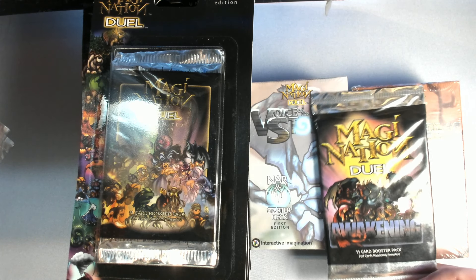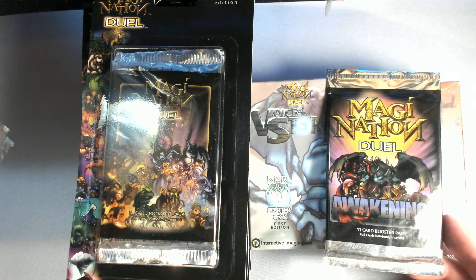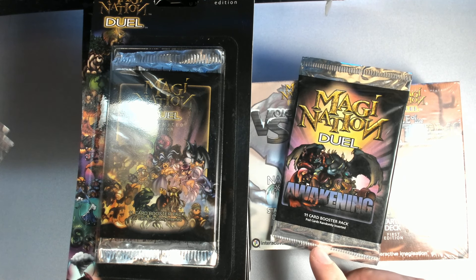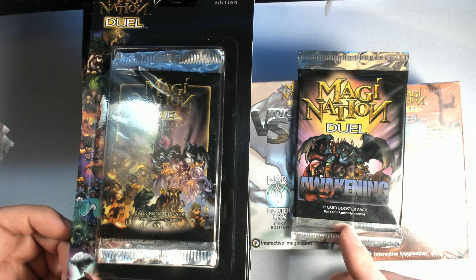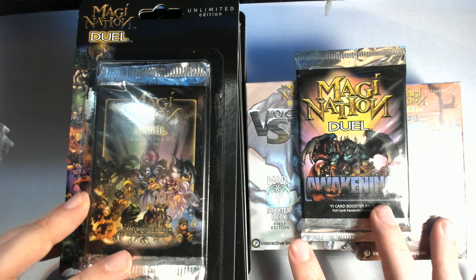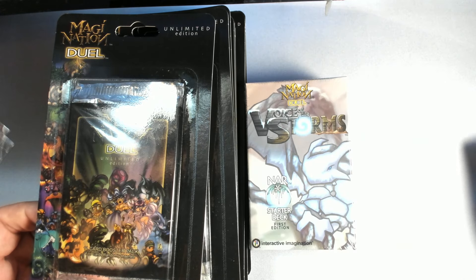Hey guys, welcome back to another video. We're back for another variety opening of Magi Nation. If you haven't watched my previous Magi Nation openings, be sure to go watch the first one before this because I do a better job explaining everything there. In this video we're mostly just going to be opening, hunting for hyrens, hunting for foils, and enjoying the artwork. This time we're going to do two blisters, then awakening, two blisters, then a starter deck, and so forth.